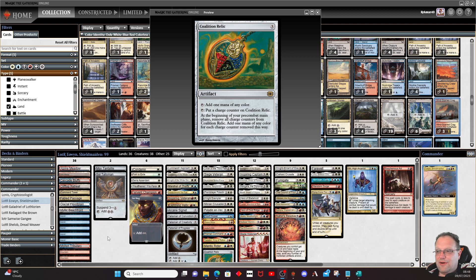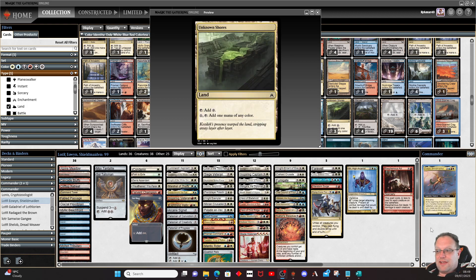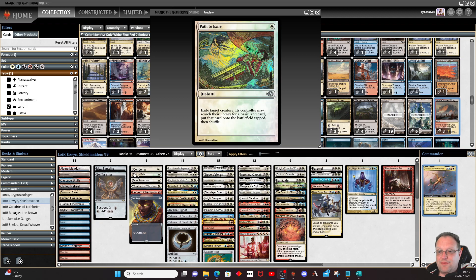What I've tried to do is load the deck with knights and humans — basically everything is either a human or a knight, nothing in between. All the human knights. I don't think I've picked anything that isn't a human, so hopefully as we go through the deck you can see that. If we can play them in our main phase, we'll hopefully start drawing a card because we'll have six or more humans in play.